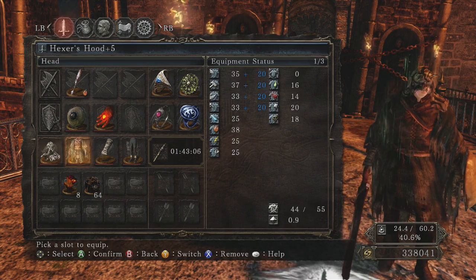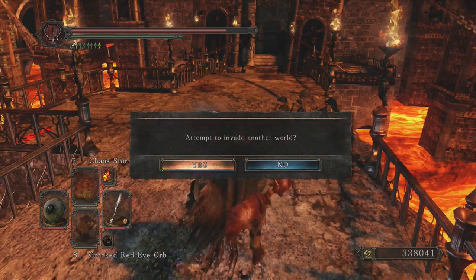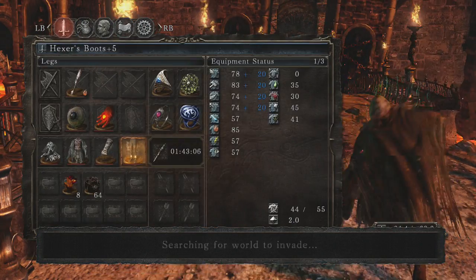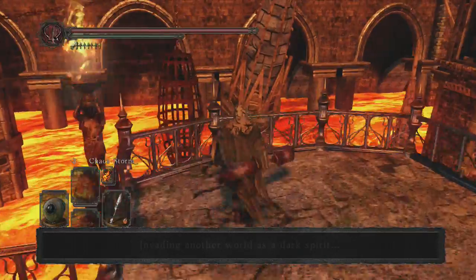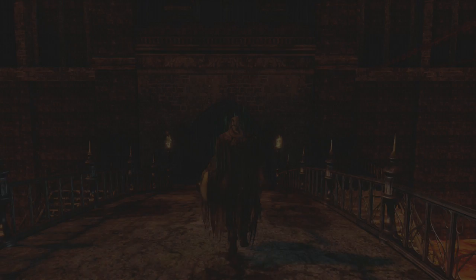Yeah, it has zero poise — zero poise everywhere. That's why, if I go up against the whip, I basically just have to defend myself if he attacks me first. Basically, that's all.